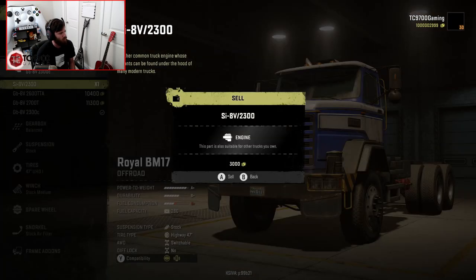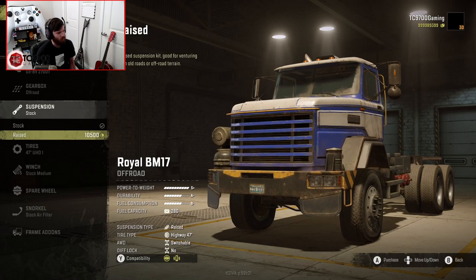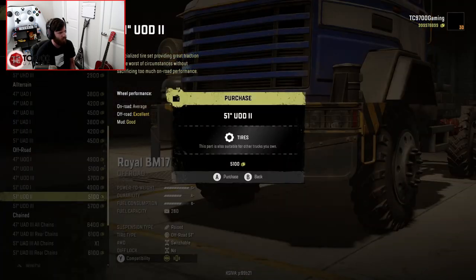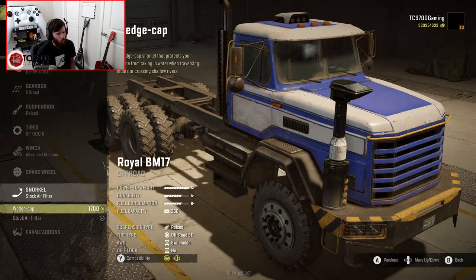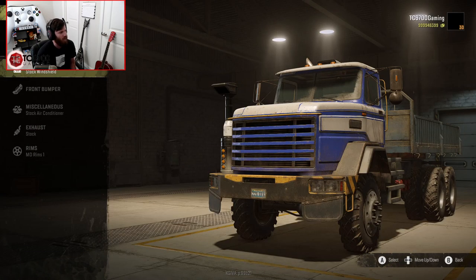Let's go ahead and set up the stock Royal. We're going to make this one the S-plus with the 2700T engine, and for the gearbox we're going to do off-road in both. We're going to set these up very similarly — raised suspension on both — and tires-wise I'm going to go with a 51-inch UOD2 on this variant. Winch-wise I'm just going to go with an advanced medium, and I'm not going to bother with the spare wheel on either one. Wedge cap air filter, and frame add-on wise I'm going to do the sideboard bed, because that's probably the default way I would use this.